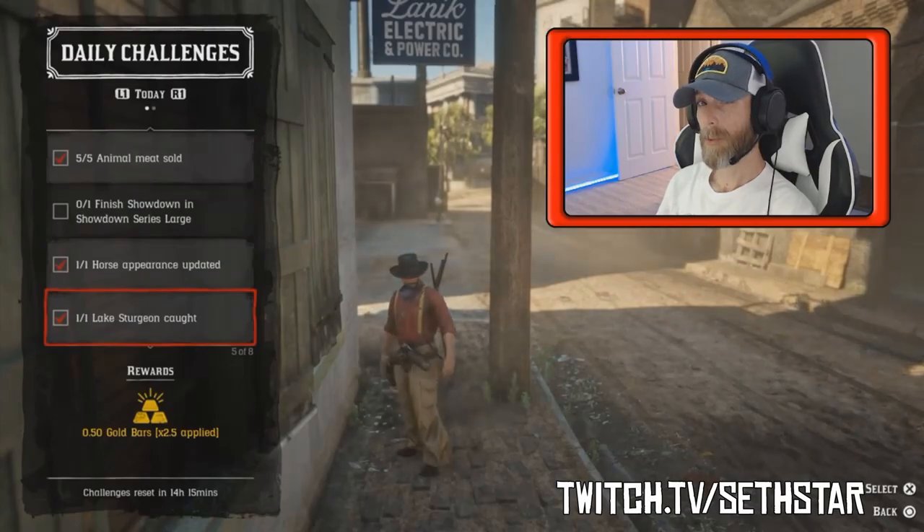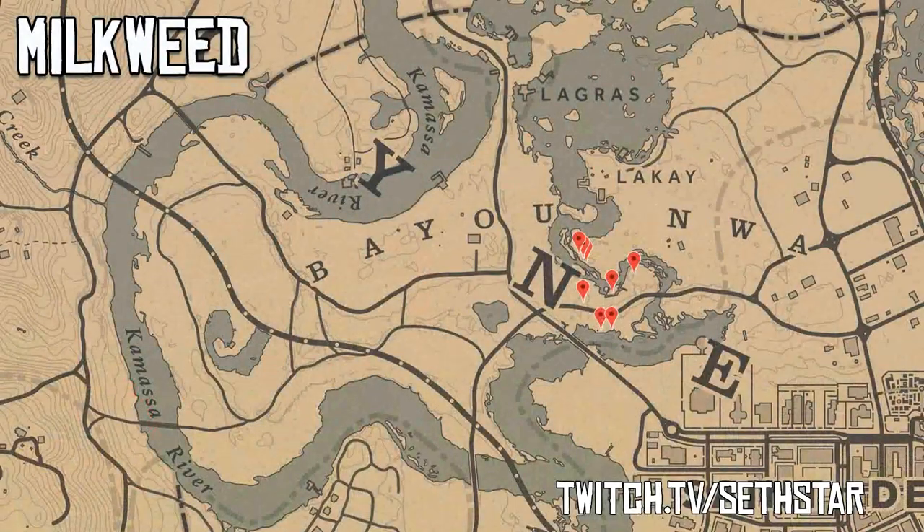After we've caught that lake sturgeon, let's head just south for Number 5: Milkweed Picked. Pick it, but don't smoke it — it's still illegal in 4 out of the 5 states.